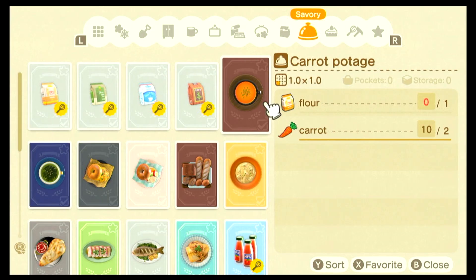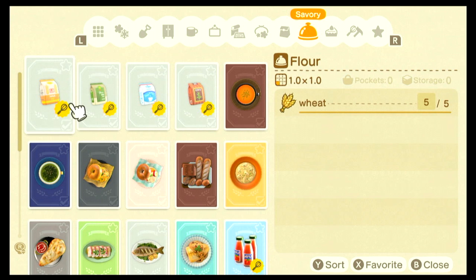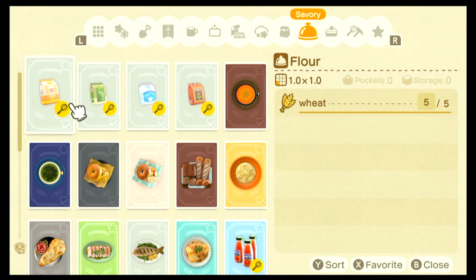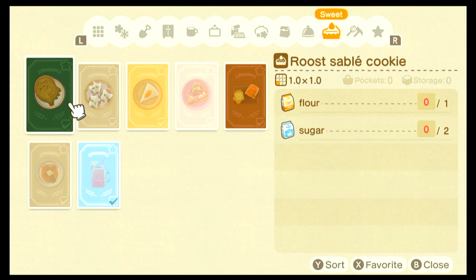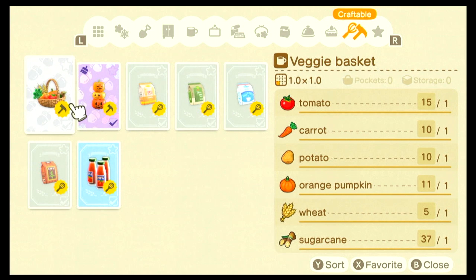Now come into my kitchen and low-budget film studio and I'll show you the power of button mashing. The most basic building blocks for cooking are flour, whole wheat flour, sugar, and brown sugar. You can buy basic recipes from Nook's Cranny and find more recipes by doing tasks like fishing, finding them in message bottles on the beach, or by finding your villagers cooking and forcing them to share the recipe with you.